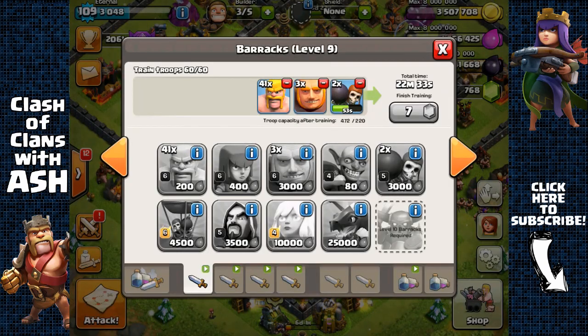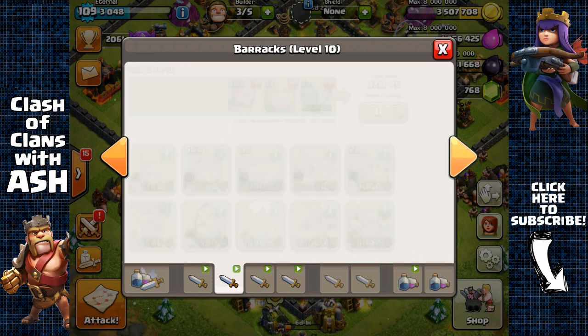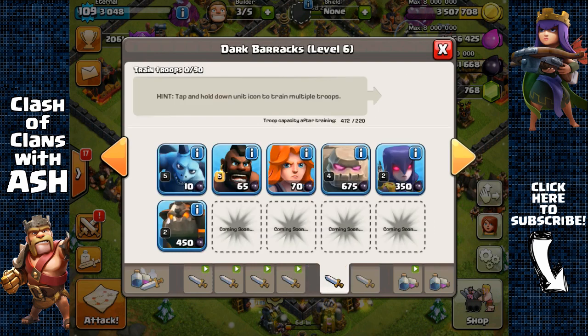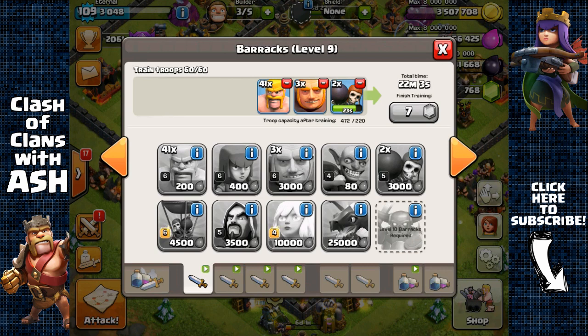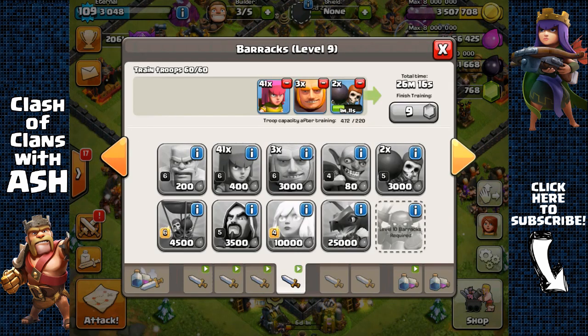A common question I get is how to queue troops in barracks. On your first barrack cook 2 wallbreakers, 3 giants, and fill the rest with barbarians. On your second barrack again 2 wallbreakers, 3 giants, and fill the rest with archers — then do the same for the next 2 barracks. So basically 3 barracks have 2 wallbreakers, 3 giants, and rest archers, and 1 barrack has 2 wallbreakers, 3 giants, and rest barbarians. You should have a lot more archers than barbarians, and you should have 8 wallbreakers and 12 giants total.